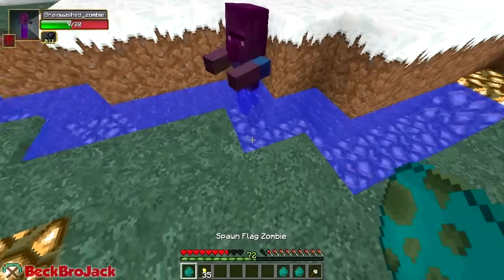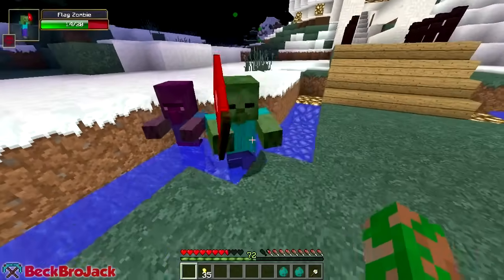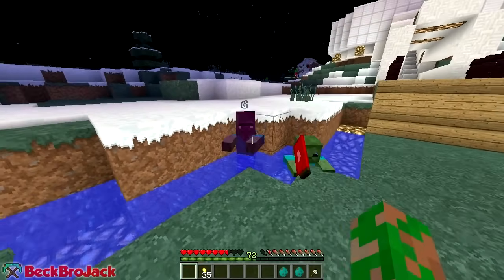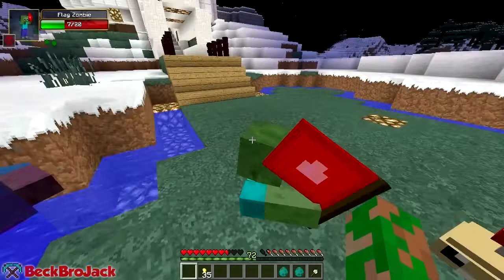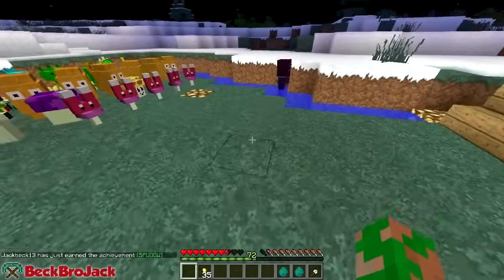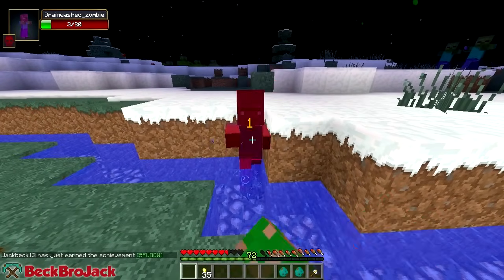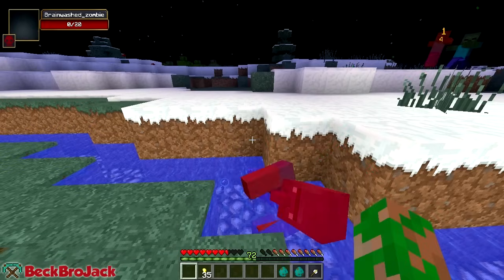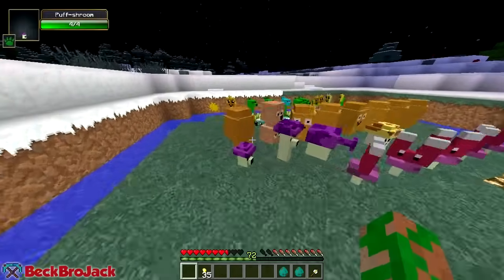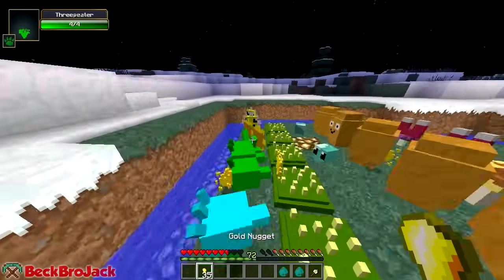Let me just show you guys that he will actually go after other zombies - yeah, you guys just start killing each other. He would actually go over and kill this flag zombie. A lot of things just started glitching out there. I'm trying to kill this guy so they actually stop shooting. Everything is kind of going to hell right now. I got 35 gold nuggets from these marigolds - that's awesome!